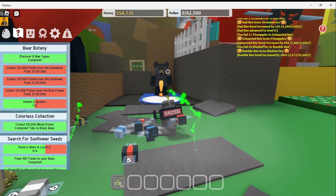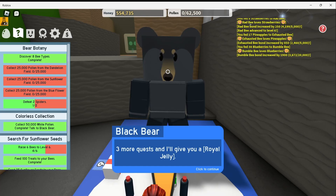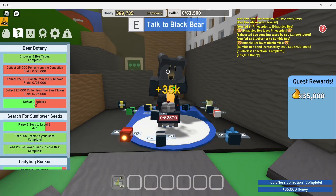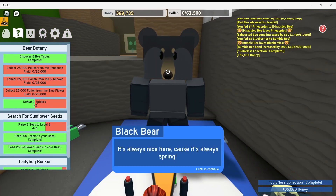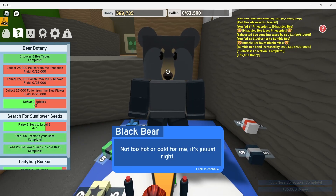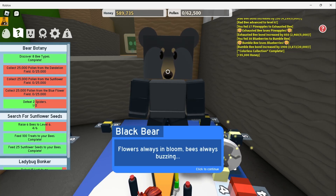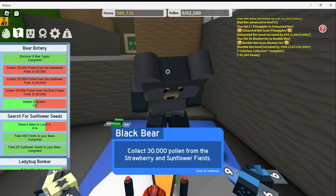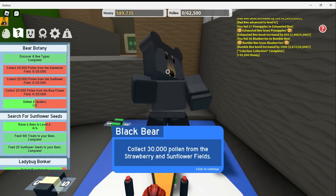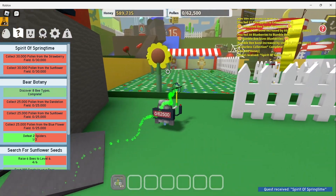Let's talk to Black Bear. He says: 'Nice job. That wasn't too hard. Three more quests and I'll give you a royal jelly. 19 more quests and I'll give you my diamond egg. It's always nice here because it's always spring. Not too cold, not too hot. Just right. Flowers always in bloom, bees always buzzing. Let's do something in the spirit of springtime — collect 30,000 pollen from the strawberry and sunflower fields.' I can definitely do that.